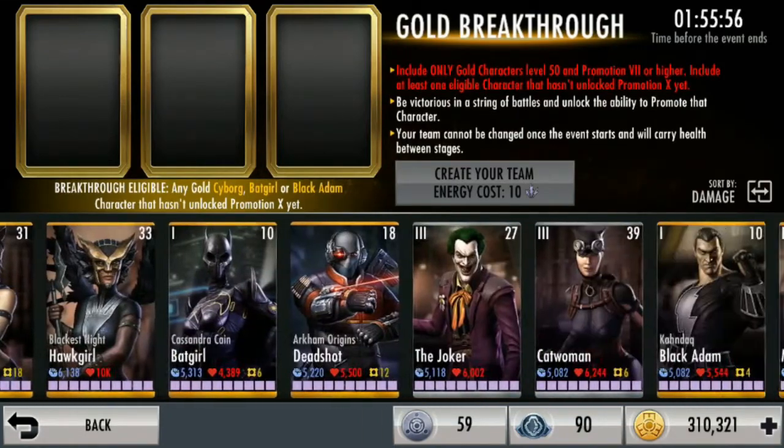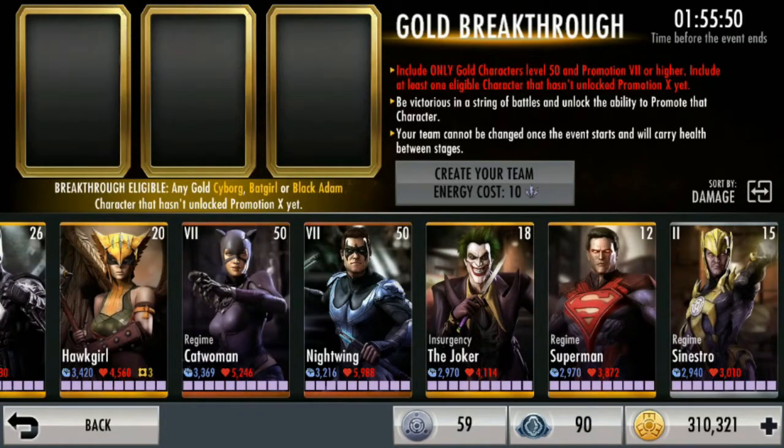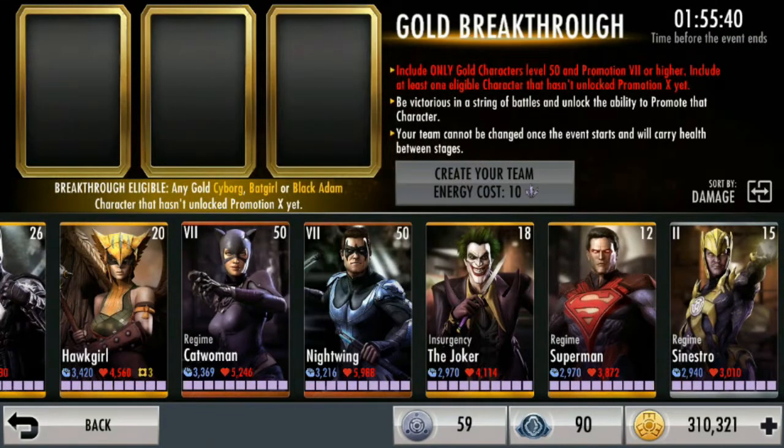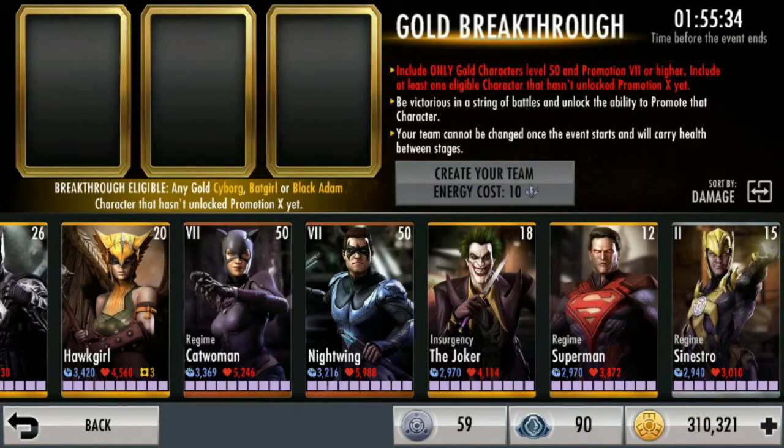Contohnya ini Catwoman yang bronze — dia cuman sampai level tujuh kan. Nah ini gak bisa lagi dipromot. Biasanya kan yang tadi kita lihat ada promote, disini ini gak bisa dipromot. Kenapa? Mesti main disini dulu nih — Breakthrough ini buat naikin levelnya. Nah setiap satu hari tuh ganti. Ini contohnya di kanan atas itu ada waktunya, kapan event-nya ini berakhir — sekitar dua jam lagi. Itu berubah-ubah — sekarang gold, bisa jadi besok silver, besoknya lagi bronze.